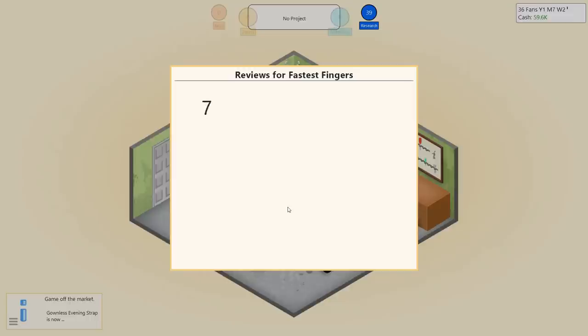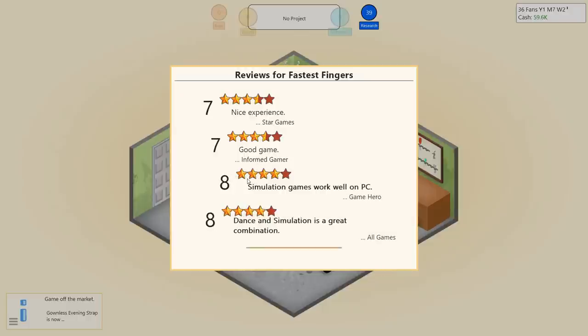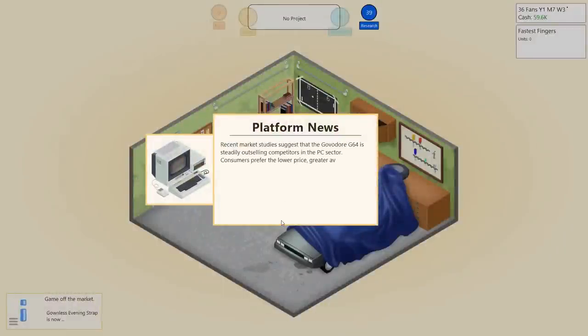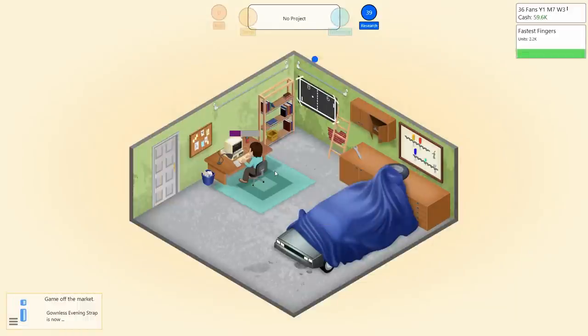Let's see how Fastest Fingers did. Sevens, and there's an eight — slightly higher ratings! The way the whole rating system works is you're competing against yourself, but at the beginning of the game you're competing against a preset goal. We're just barely brushing up against that preset goal. Normally when you meet or exceed that goal, you'll start getting eights, 8.5s, nines, that sort of thing. So we're falling just short, but that's okay — these are not terribly good topics for what I want to use them for. Just a bit more in sales on that first week; we'll easily crack 10K.